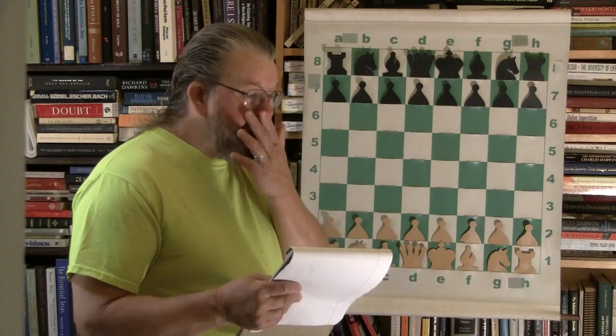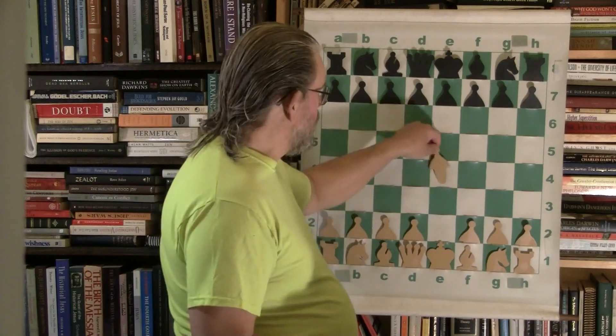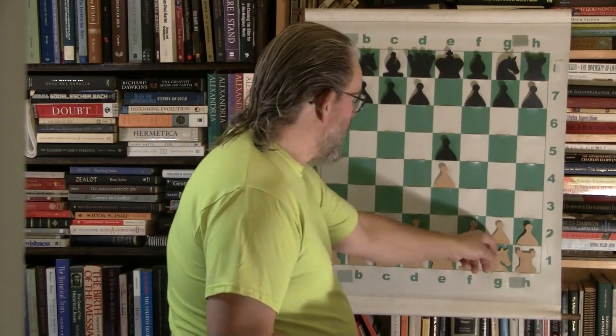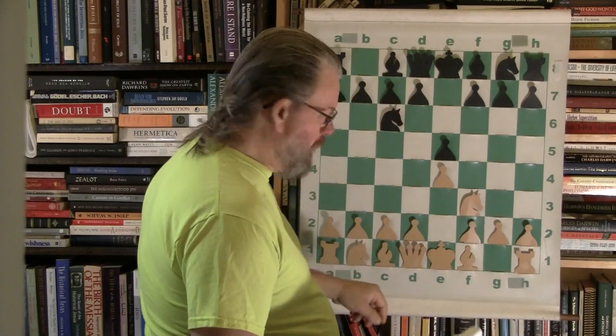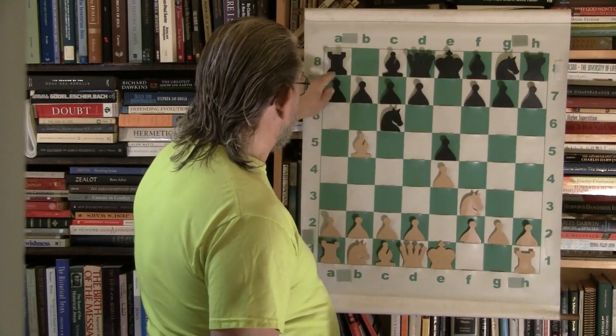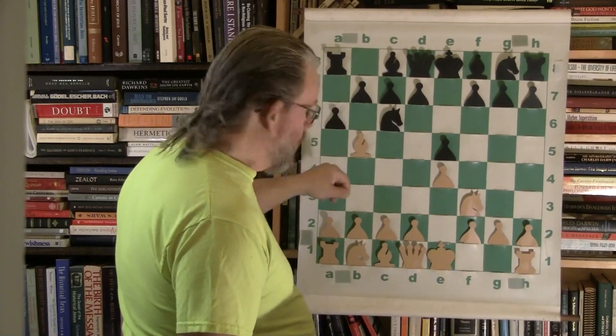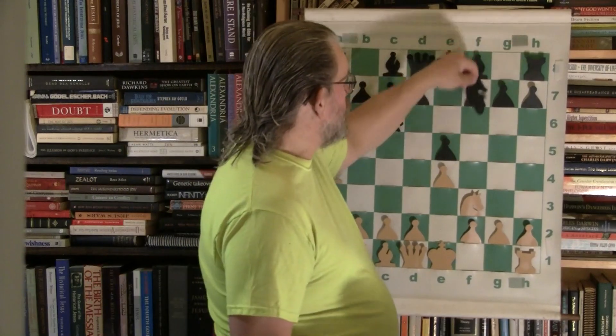Bailey versus Brown, occurring in 1951. Let's see what these two guys give us. E4, E5, Knight F3, Knight C6 — could we have a Gioco Piano? No, we're going to go for the Rui again. Good old Rui — it's a fantastic opening, an old, old opening. It's been tried, true, tested. There are a trillion variations and a trillion ways to go wrong, just like in any chess opening.